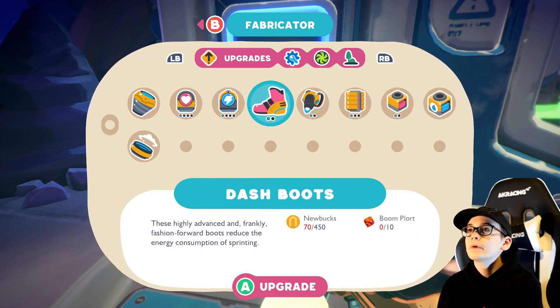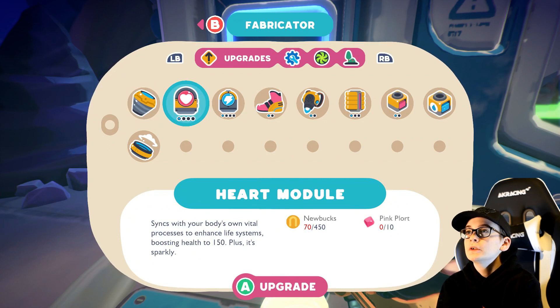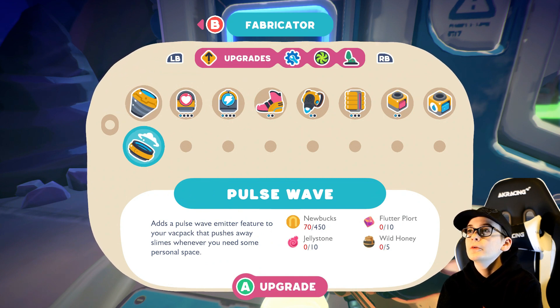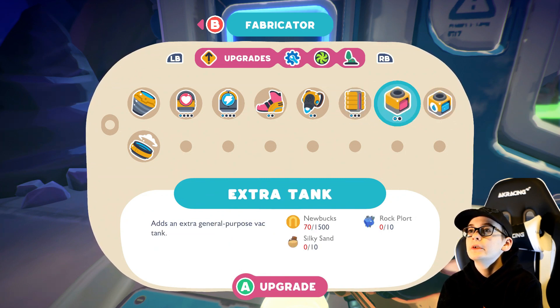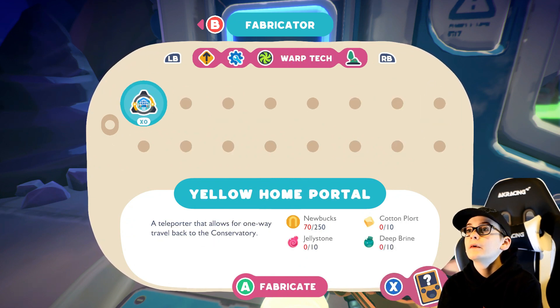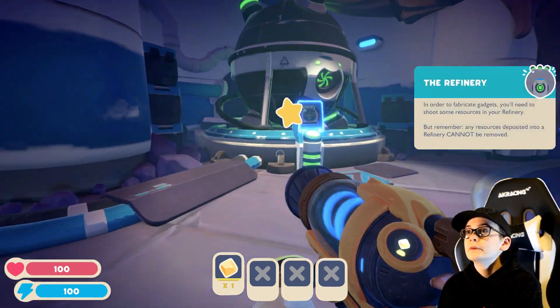Build upgrades, like a jetpack. Rain storage harvester. Extra cart. Extra energy. Pulse wave. Extra storage. Extra tank. Water tank. Home and portal. Decoration. The refinery.